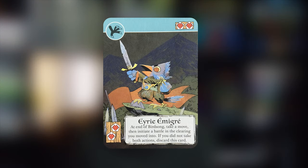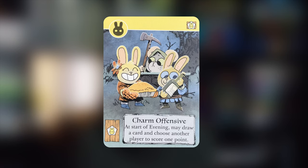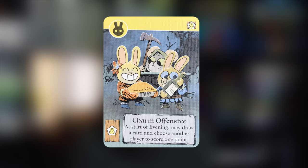With the new Exile and Partisans deck, two cards I would recommend crafting are the Eerie Imagerie — at the end of birdsong you can take a move and then initiate a battle in the clearing you moved into, discarding if you did not take both actions — and the bunny card Charm Offensive, which at the start of evening lets you draw a card and choose another player to score one point. Card draw is very important as the moles since most of their actions require you to reveal or spend cards to make powerful plays.